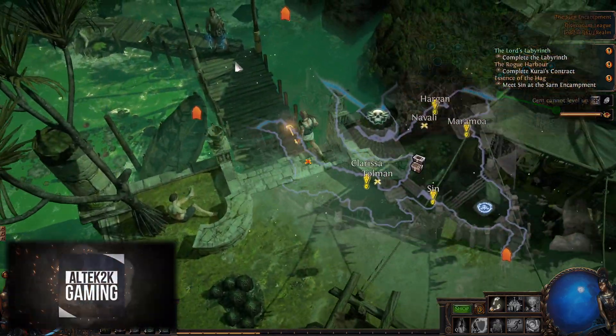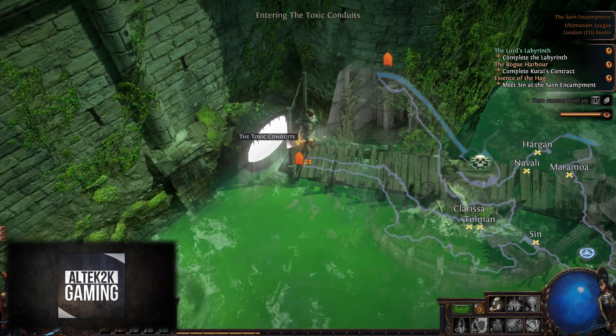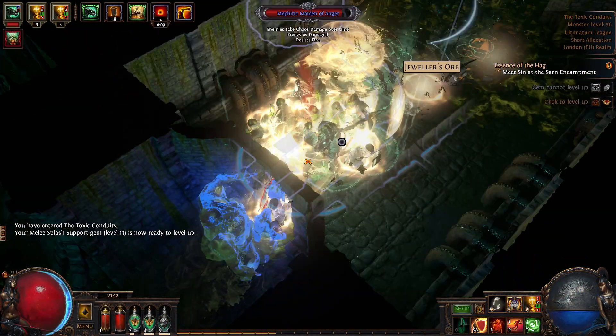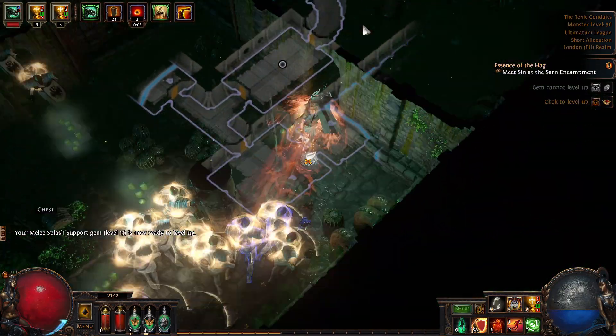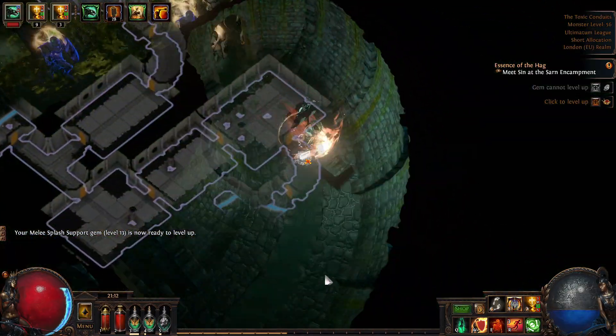As soon as you get into Act 8 in the town we're going to run down this little pathway here into the sewers or the Toxic Conduits, and in here we can choose any way we want — I'm going to choose right. You're basically just trying to move away from the beginning. It's very easy to loop back on yourself here, so you want to try and avoid that wherever possible.